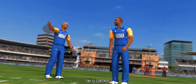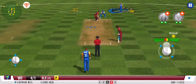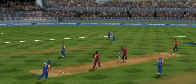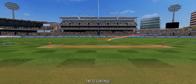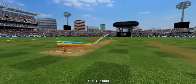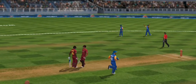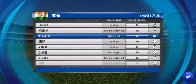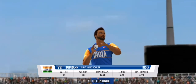No run again. Clever bowling by the bowler — the batsman has been deceived completely. That's a dot ball. Nicely bowled. That change of pace, and a fast bowler has now joined the attack.